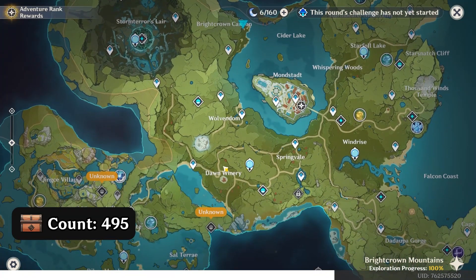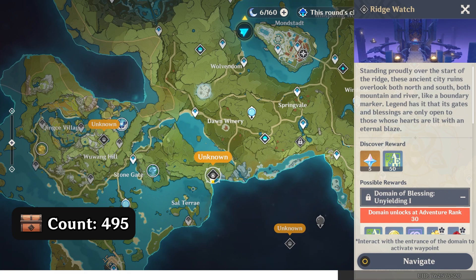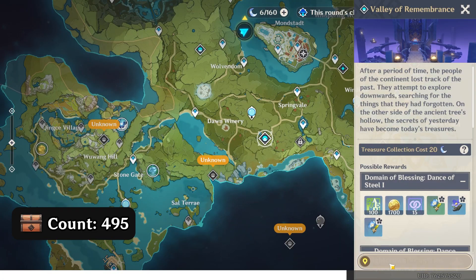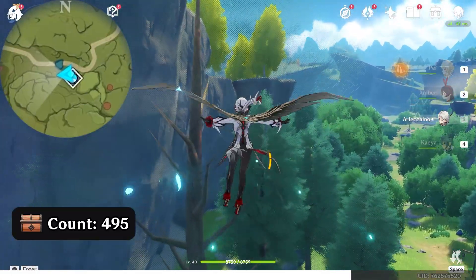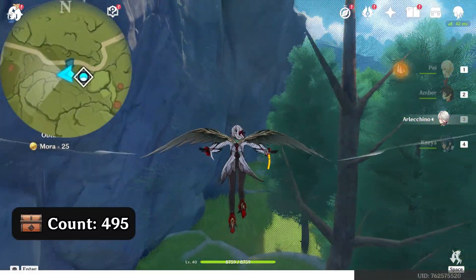Then for the last one, if you have unlocked this waypoint, you can teleport there directly. If not, first teleport to this domain and go all the way here. Since I don't have this domain unlocked, I'll have to teleport to this domain. For you who have unlocked the other domain, you can skip ahead in the video.